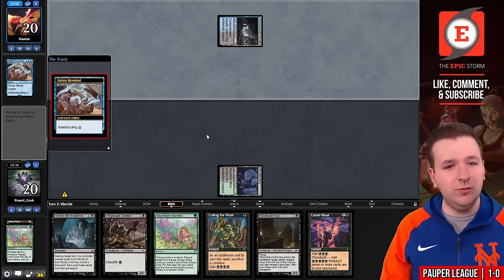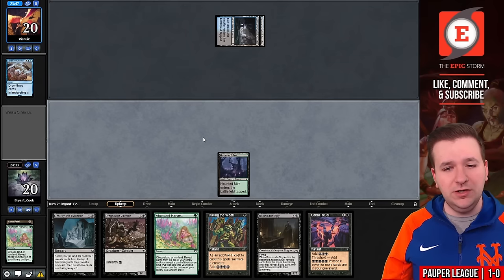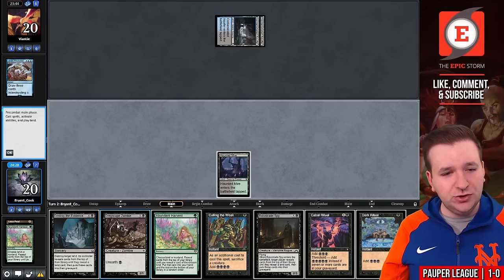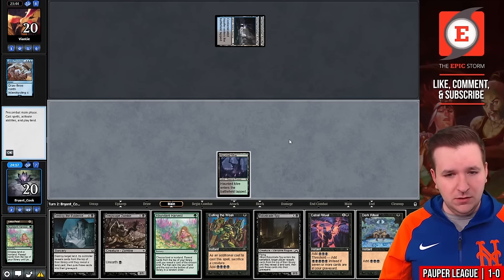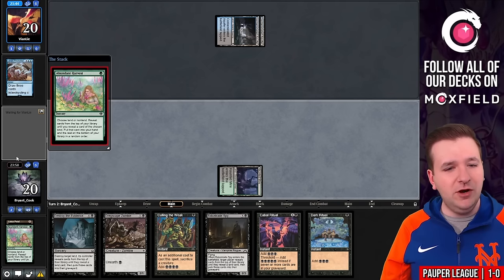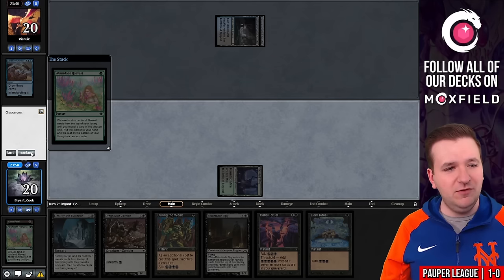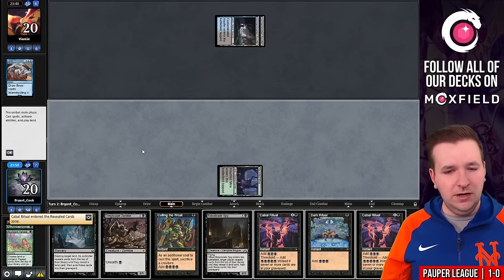Our opponent cycles a Luring Revealed and grabs another Aquifer. Dark Ritual — not a bad draw. Dark Ritual into Dregscape Zombie, Culling the Weak is four, Cabal Ritual — I'm still one mana short. I have to Abundant Harvest here. If I hit Lotus Petal there's a chance — it might actually be perfect. So Lotus Petal would have been card number four, Dark Ritual is card five, Zombie is six, Culling the Weak is seven, Cabal Ritual — so if we had hit exactly one of our three remaining Lotus Petals, that was a turn-two win.